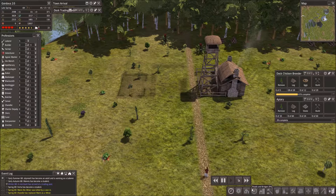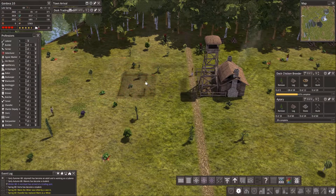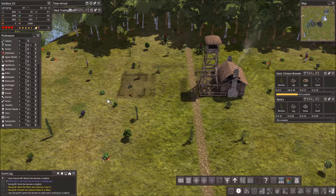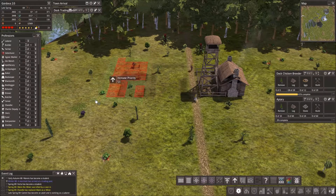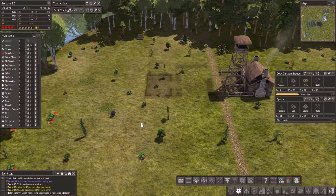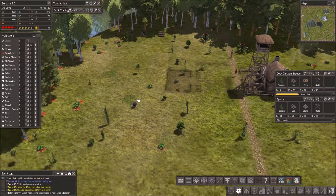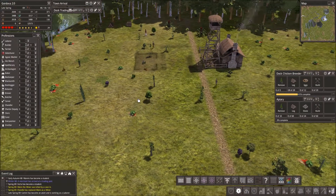We really want to focus on priority. Please get these built. They have so much else that I've told them to do. At least they're also gathering all these wild foods, so we should get a little bit of food from that.